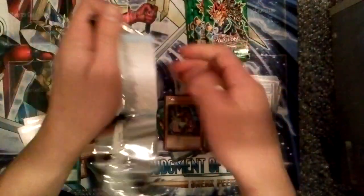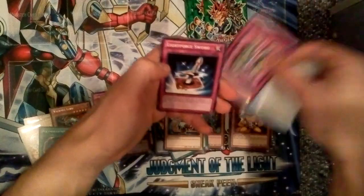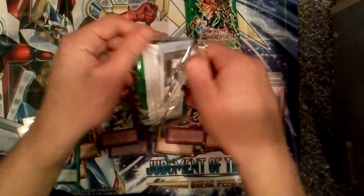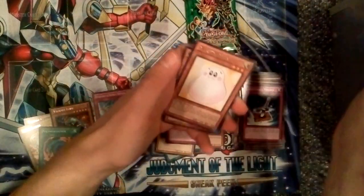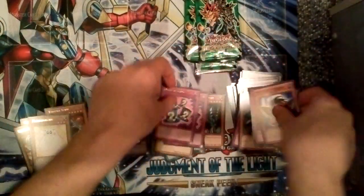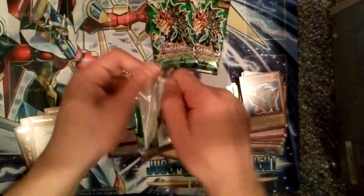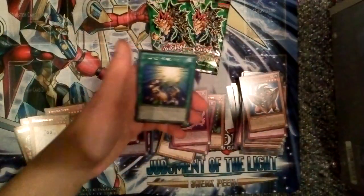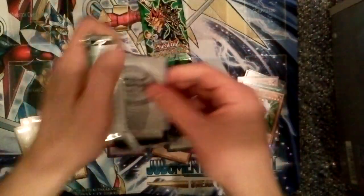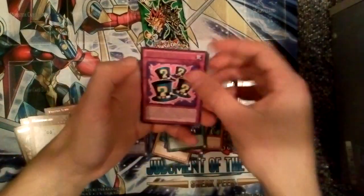Magical Hats, Rare. Spellbinding Circle. So many old cards. Give me some holos. Rare Marshmallon — that's a good Rare. Another Magical Hats. Three packs left, hopefully we can pull at least one holo. Card of Sanctity, Rare. Another Magical Hats — I think I see something.